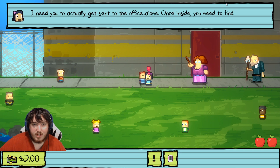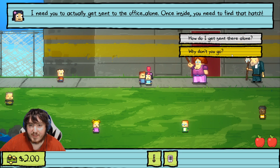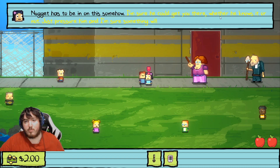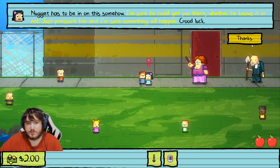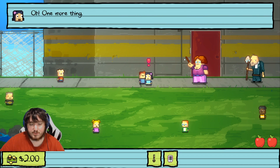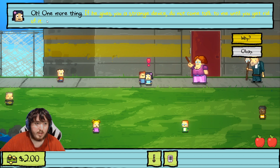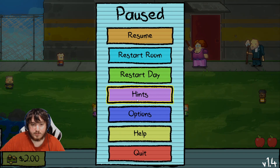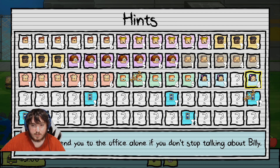'I need you to actually get sent to the office alone. Once it's time, I need you to find the hatch.' 'How do I get sent there alone?' 'Nugget has to be in on this somehow — I'm sure he could get you there whether he knows it or not, just pressure him.' We know from previous episodes that if we pressure Nugget about Billy, he gets us to the principal's office. 'One more thing — if he gives you a strange device, do not come talk to me until you get rid of it.'